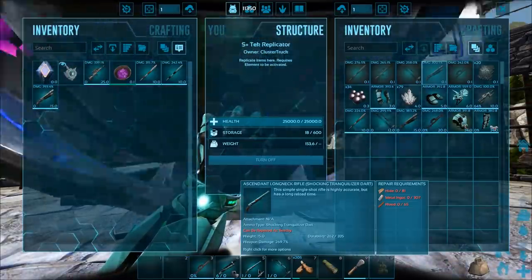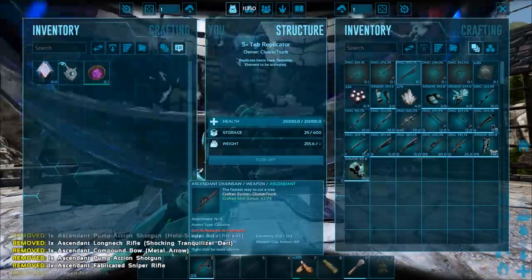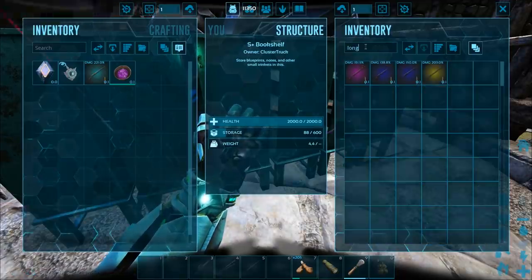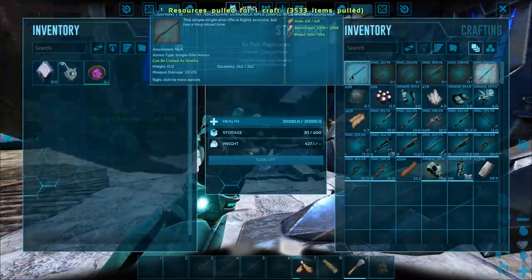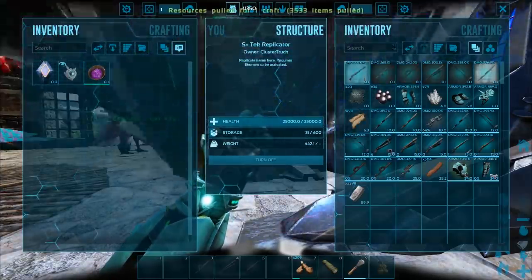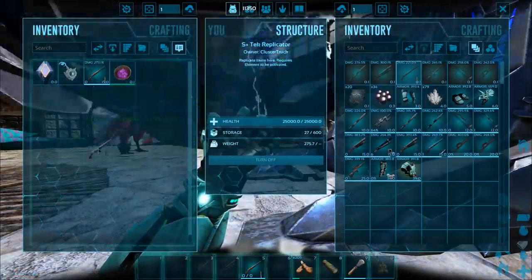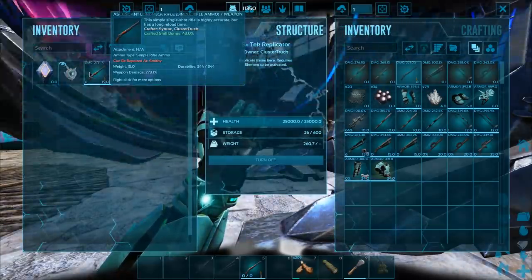Wait — did we get a new long neck? Oh, I never grabbed the long neck blueprint out. We have a long neck blueprint — I don't know why I didn't grab that one. Crafted it — bam. Okay, 43%. Pretty good. You know what? We're gonna need two because we need one for shooting and one for tracking. They came out with almost the exact same stats — this one's just slightly better. It's a major upgrade from the blueprint but not such a major upgrade from the one we found. It does more damage though, so still good.